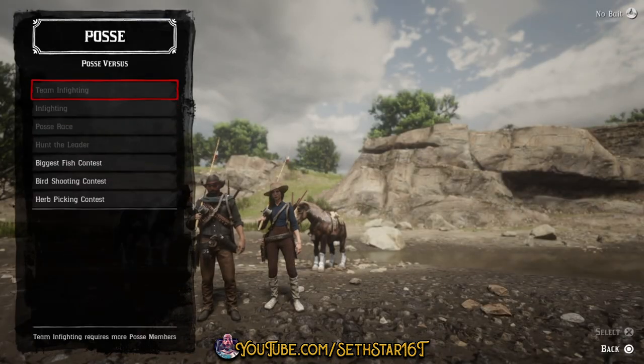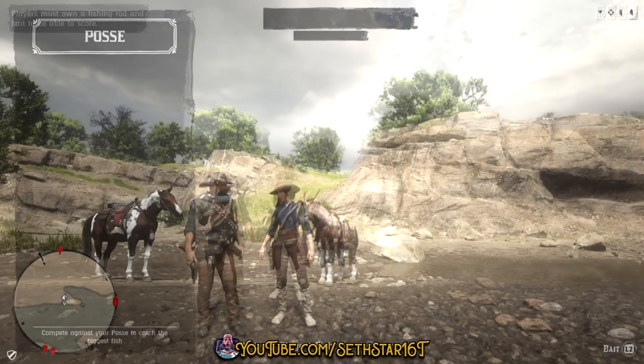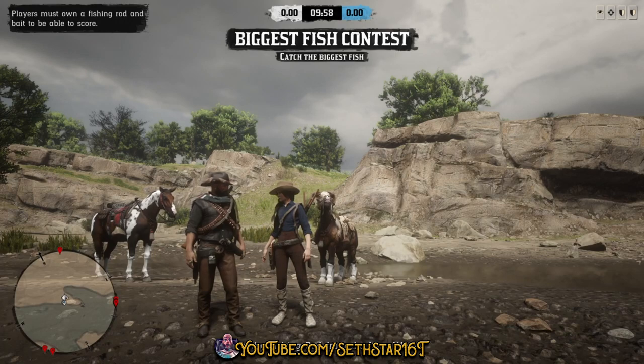Number 1: Biggest Fish Contest Completed. Found in the posse versus menu — jump into a persistent posse, make sure all members are by water, and have the leader fire it up.